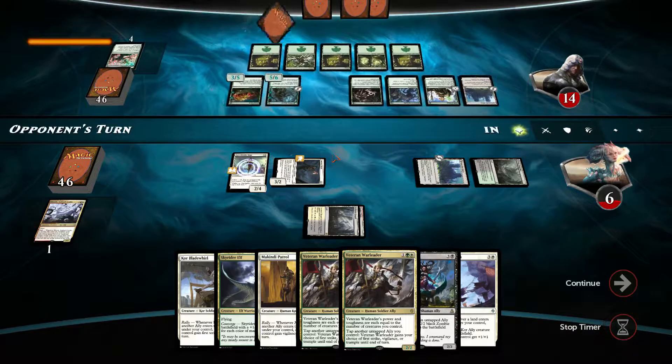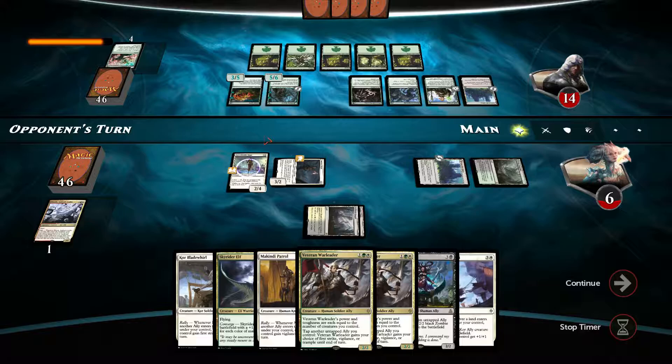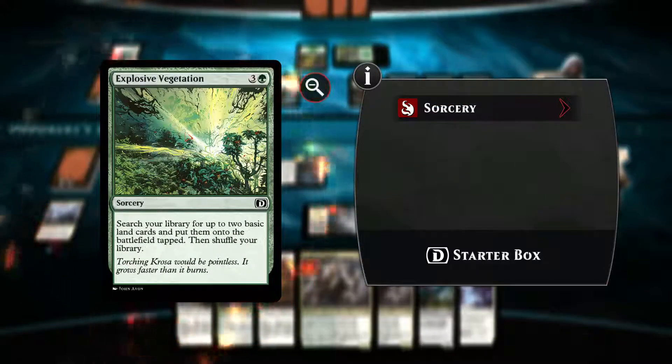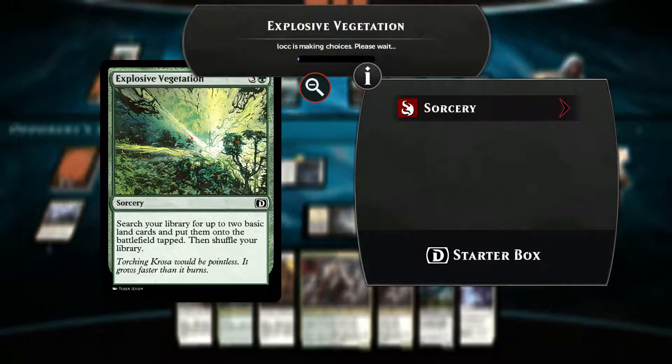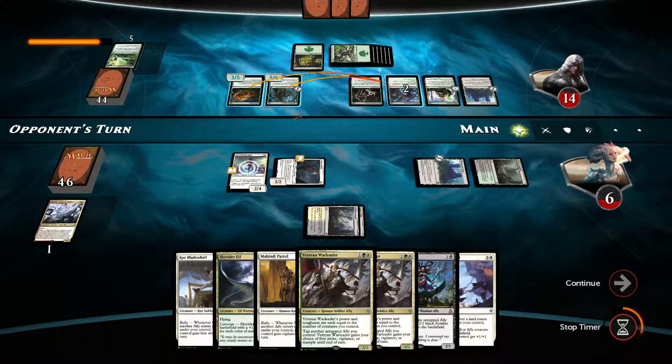If he draws into land, this becomes a 4-6 and even if I block it, it kills it unfortunately. Hopefully he doesn't have a land — please don't have a land. We have lost this. Okay guys, thank you so much for watching. This has been game number 3 — there's no way we're winning this game. I'll see you guys in the next episodes. Bye.